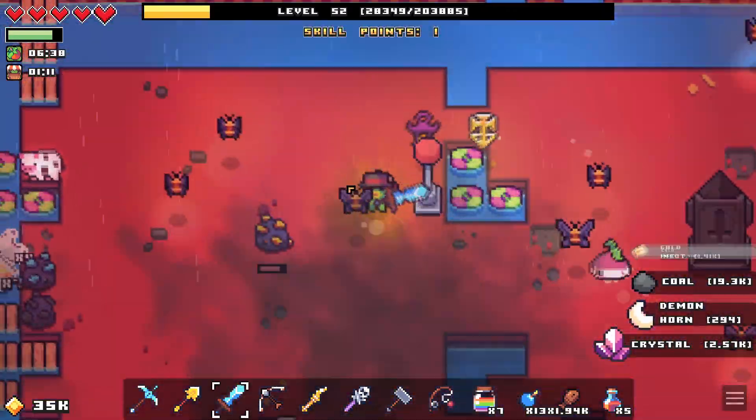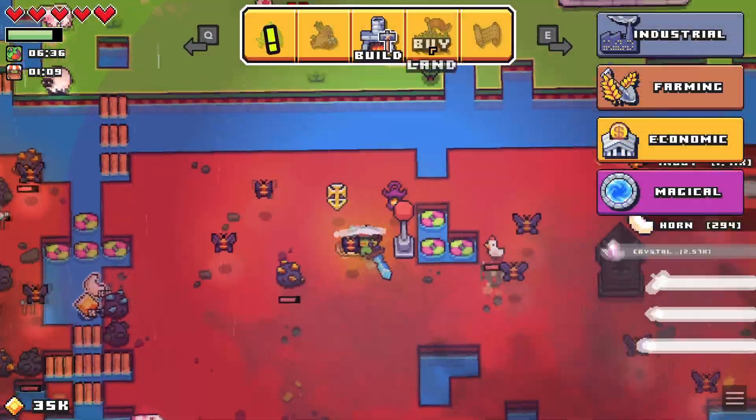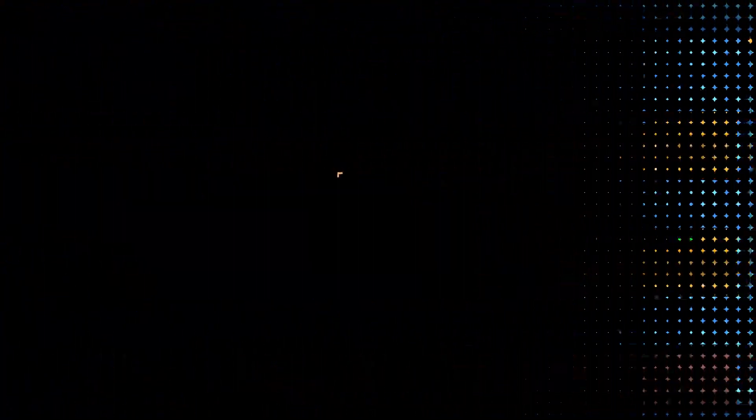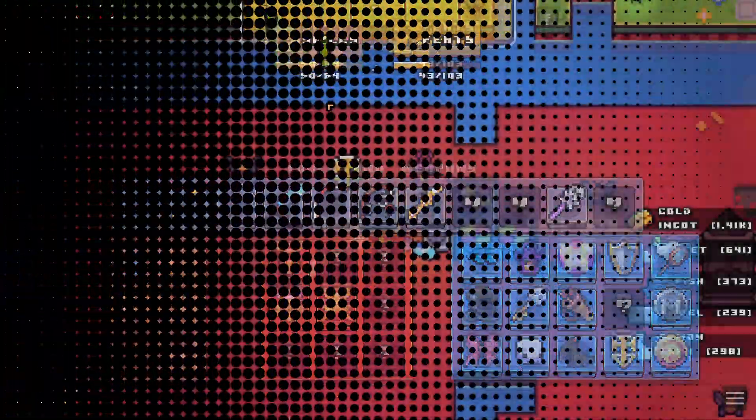I did get a feat as well — one of them was to bottle a hundred creatures, which I got just casually as I was going around getting stuff to bottle. So we're going to check our skills.